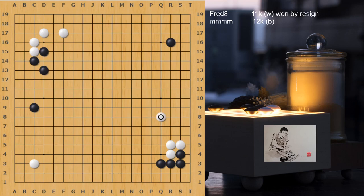Black connects, white extends for a base. In this case, it's better to extend all the way to r9 — a three-space jump. On the third line, playing just a two-space jump feels a little over-concentrated. Playing high, black can approach all the way to r10. When this happens, white normally needs another move to protect — either a kick, a double up, or a keima. If white doesn't play anything, black is happy to slide and remove the base for this group.